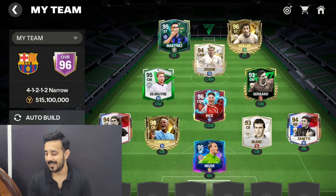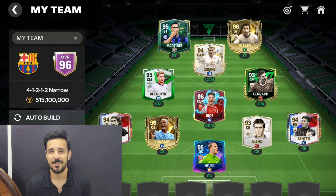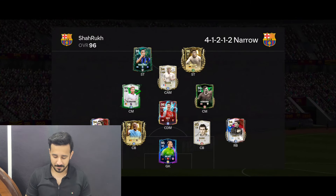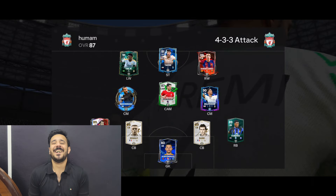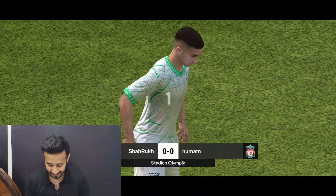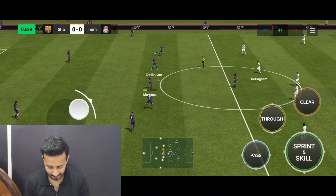This is my 96-rated squad with a 515 million squad value — my squad before Team of the Year. I'll try to improve it in the coming weeks, so let me know how you like it and rate the squad out of 10. Now we will play a head-to-head match with this squad. The match has started — it's a Barcelona squad, and we will face Liverpool, so it's a semi-final, Barcelona versus Liverpool. I'm playing on my home so I'll get the connection advantage.